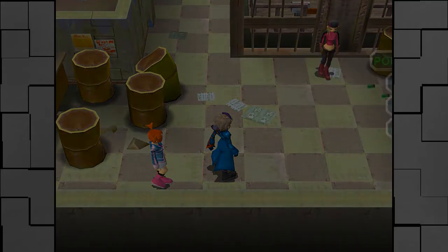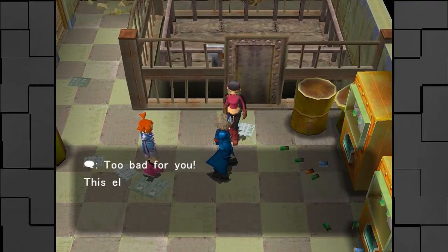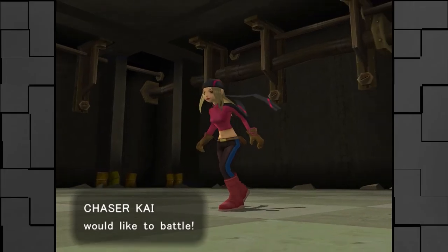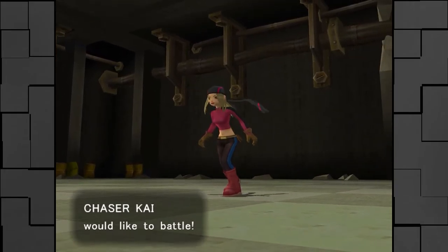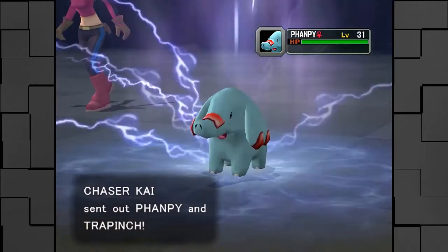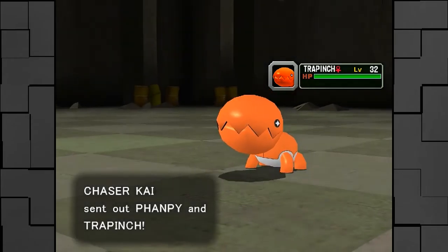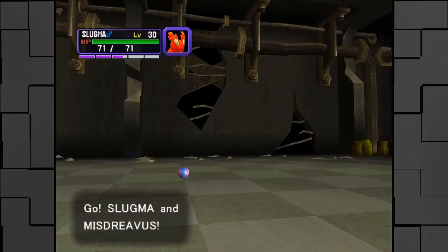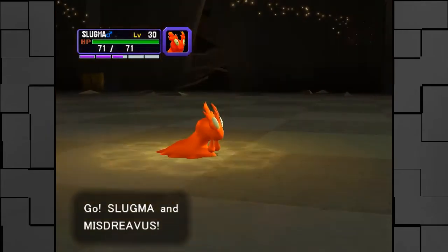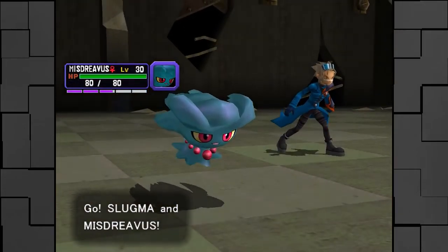We have a trainer over there. I don't know if she has any Shadow Pokemon. We might as well fight her - we'll have to fight her eventually anyway. She sends out Fampy and Trapinch. I don't think she has any Shadow Pokemon, which kind of sucks. This makes it a little less worth our time, and also a little less worth your time, so I'm going to cut this out because I value your time. You can thank me later.